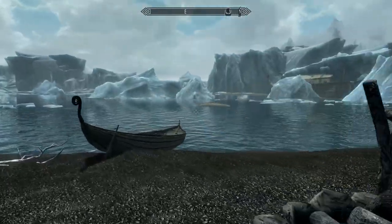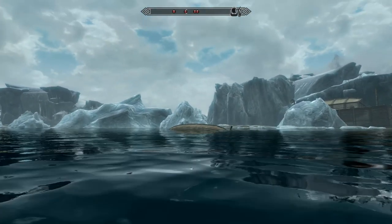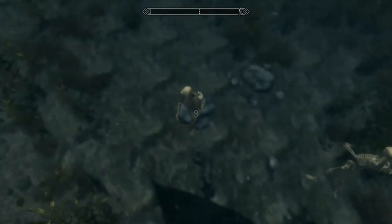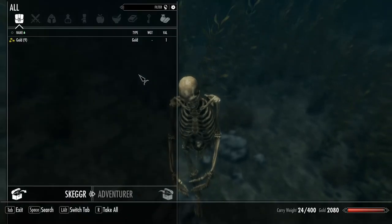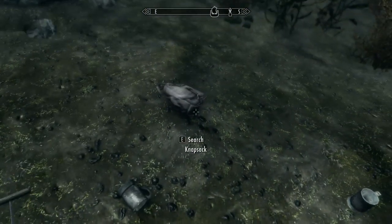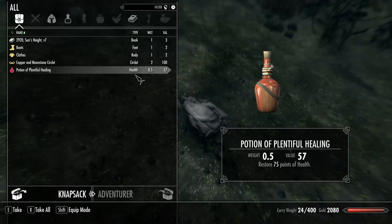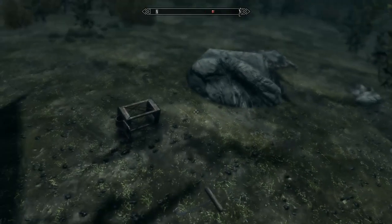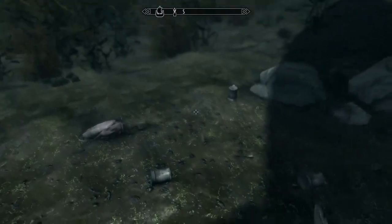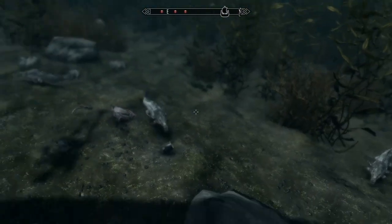What happened to the inhabitants? They're right there underneath a capsized boat. Unfortunately there are a lot of slaughterfish around here, but if we go underwater we've got the two inhabitants — Skegger, who has a little bit of gold on him, and Advard, who also has a bit of gold. Going further down there are all kinds of things: a knapsack, which as far as I know always has healing potions, a circlet, some clothes, books, and things like that. There's also a coin purse, lots of slaughterfish, random war axes, and mugs.